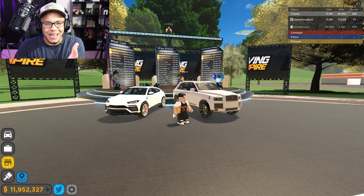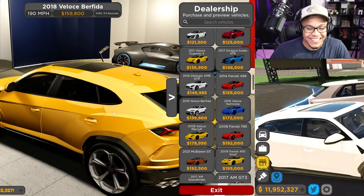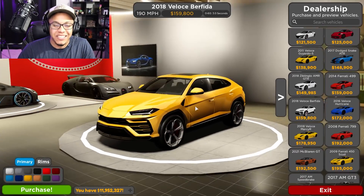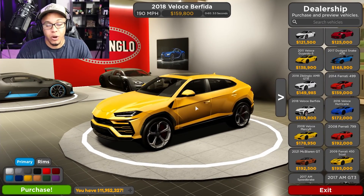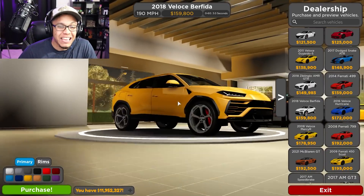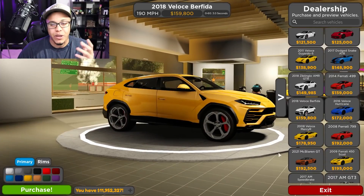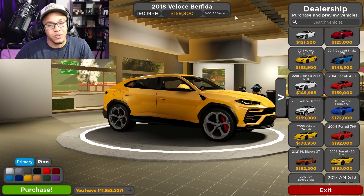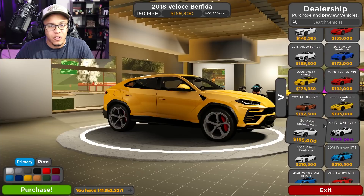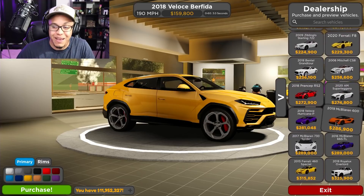Let's get started on today's video. As you guys can see, this Lamborghini Urus only costs - and when I say only, I mean it's still expensive - $159,000. It is a beautiful looking ride. I like the spec, got the red calipers, the yellow. $159,000 with a top speed of 190 miles per hour and it goes 0 to 60 in just three seconds flat. Not the fastest car, but for an SUV, that thing hauls!